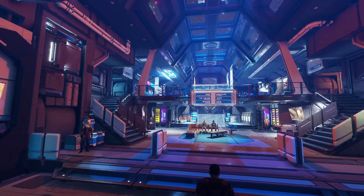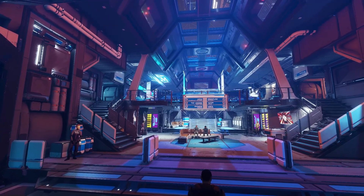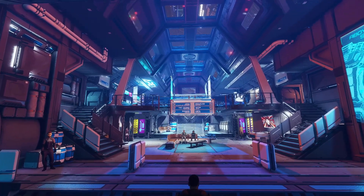This is the interior of an industrial high-tech station. Every station, depending on the activity, will now have a different color inside.